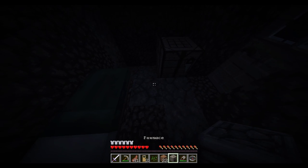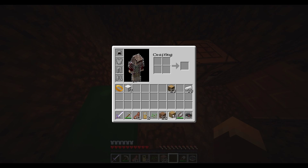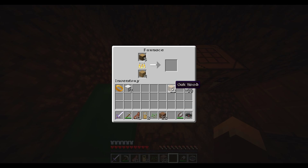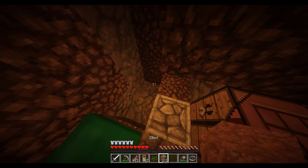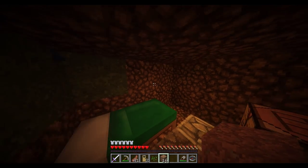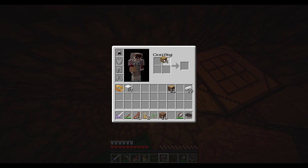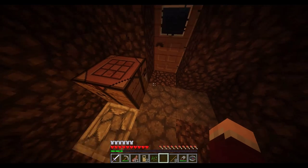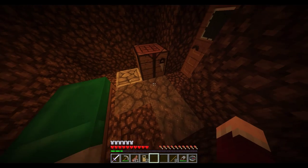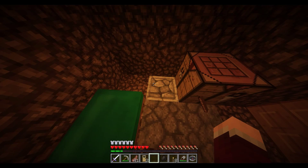There we go — furnace placed. Put four pieces of coal in there and then five pieces of wood so we can smelt some torches. Let's make some sticks and wrap up this first day of the 100,000 Block Journey. Every five episodes or so we'll see how far we've come, but for now I'm not going to hit F3 — I'm not going to do it off camera either. Hold me to that.